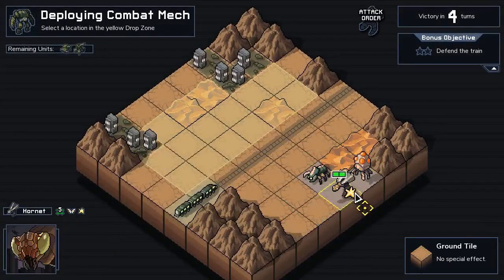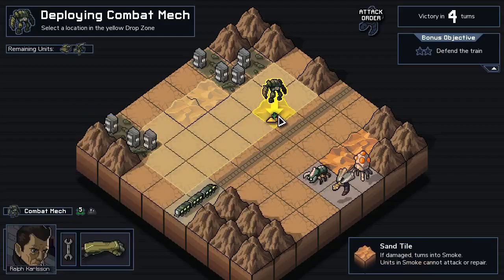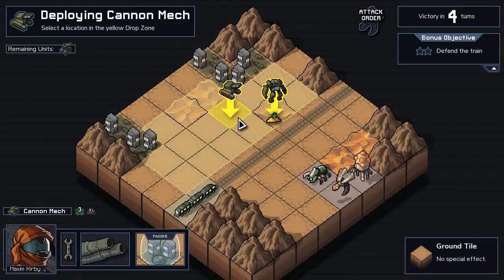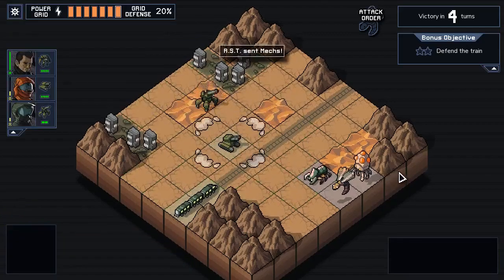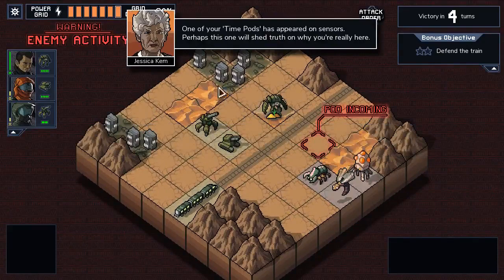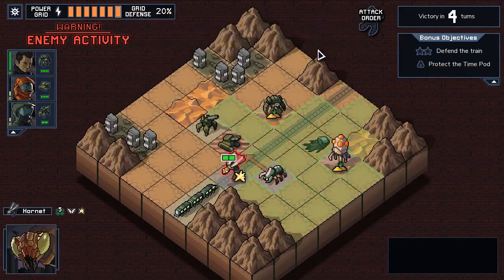This maglev track is one of RST's last engineering supply lines - the people rely on it for supplies. We got Blast Scion enemies, meaning there's damage all around when you kill things. Also Hornets and Pincers that like to charge. They really have room to do this here. We'll put some smoke up here - fortunately all the villages are over this side.